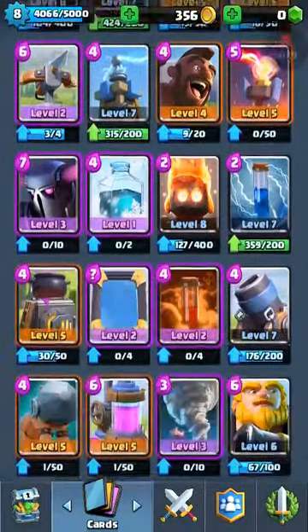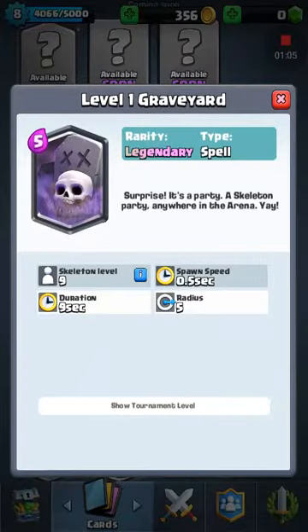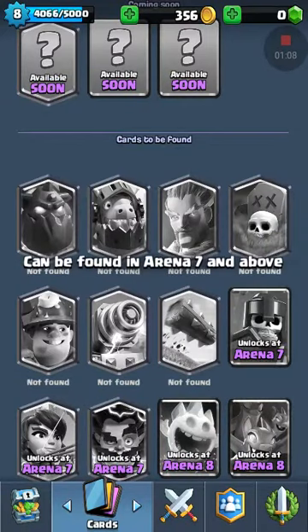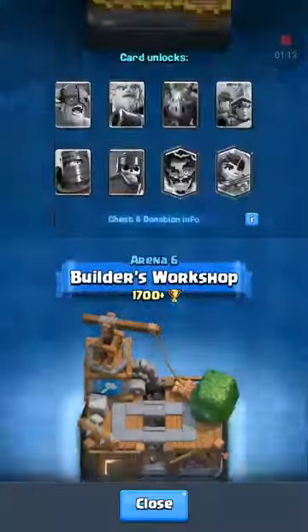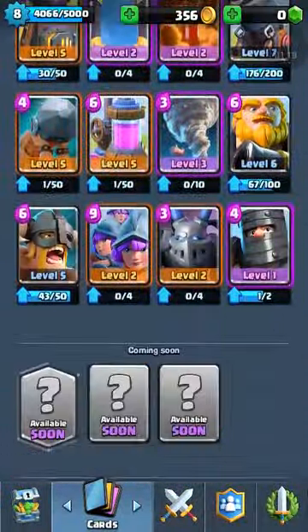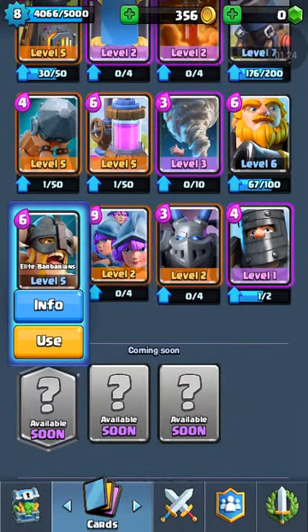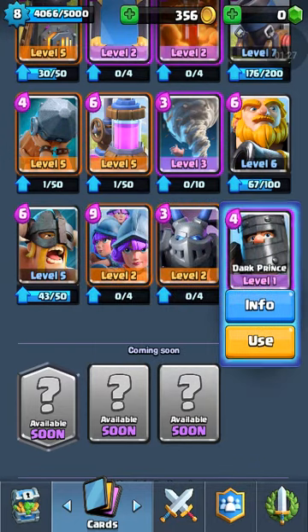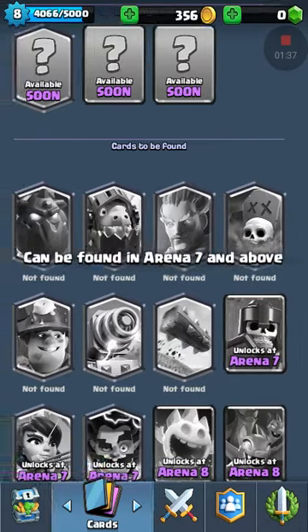I have a lot of cards but I have no legendaries. I was at Arena 7 but I dropped down, sadly. I have proof that I was there. I got the Royal Giant, Elite Barbs, Three Musketeers, Mega Minion, and Dark Prince. All I needed was — I think they're called Guards. I just don't have them.